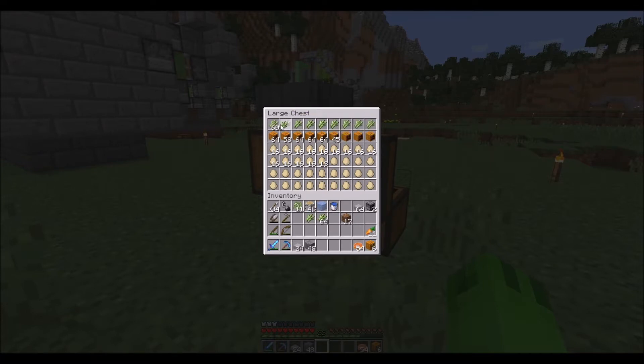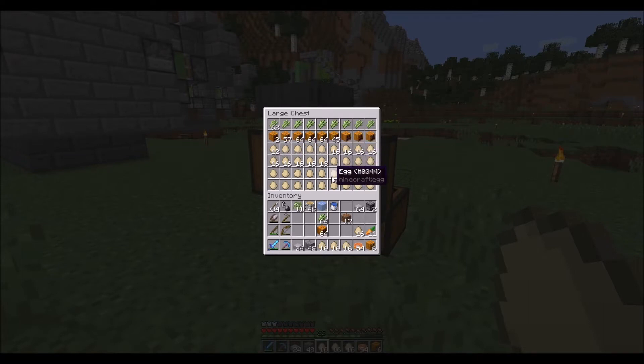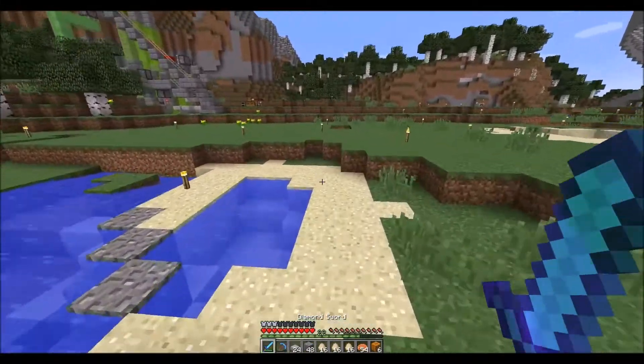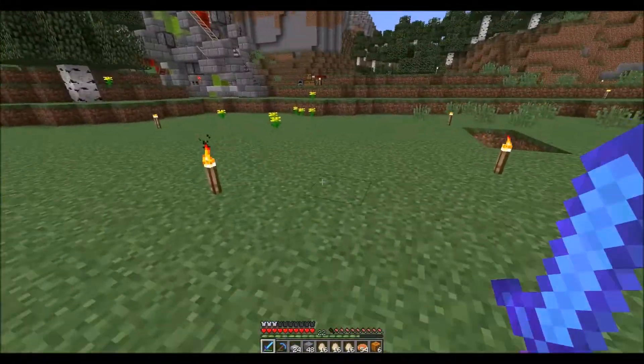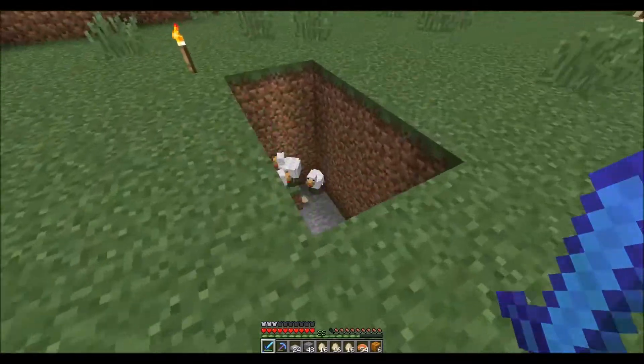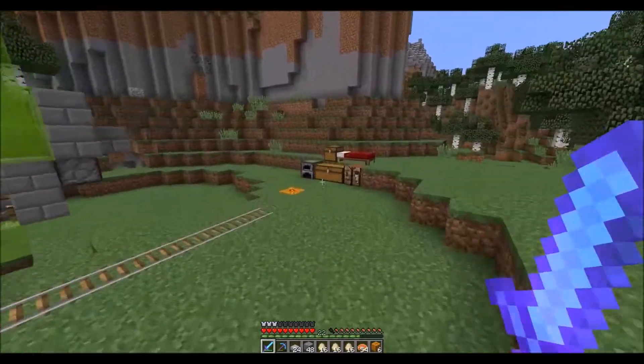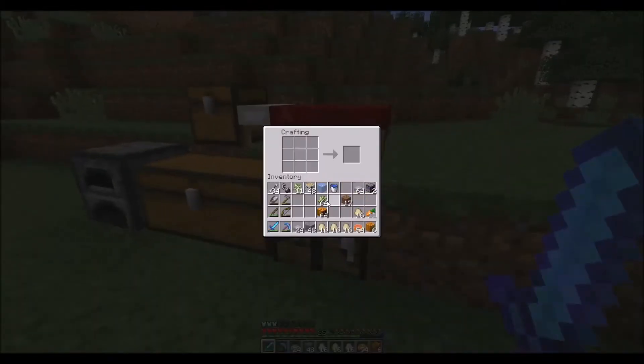By the way, this is working wonders - well, it would be going better if it wasn't for the fact that I keep stealing sugar cane and eggs and stuff. I've got mostly pumpkins even though it looks like I've got mostly eggs. I'm filling up - probably half the pumpkins I can get in there - just because I haven't been using pumpkins for everything. I've been using eggs to get chickens for feathers, and sugar cane for paper.